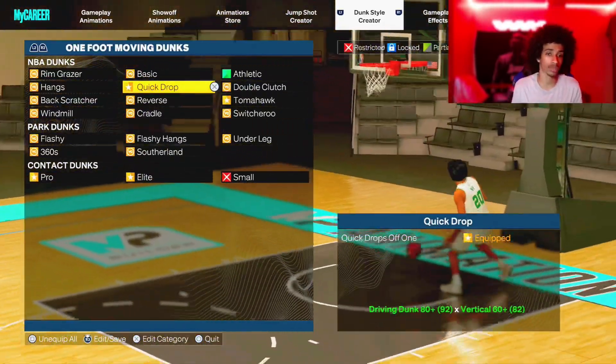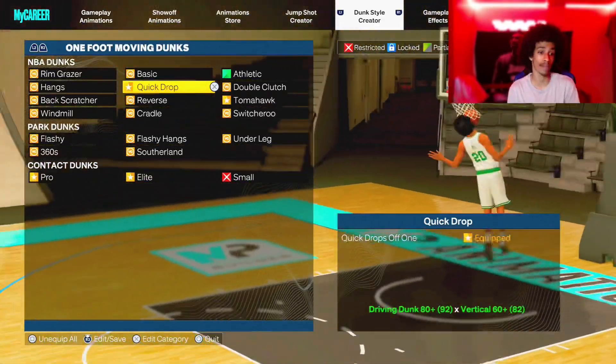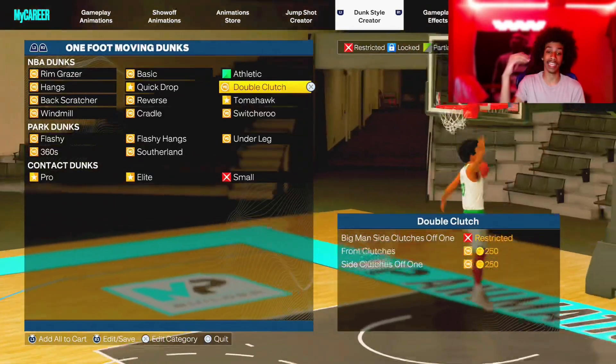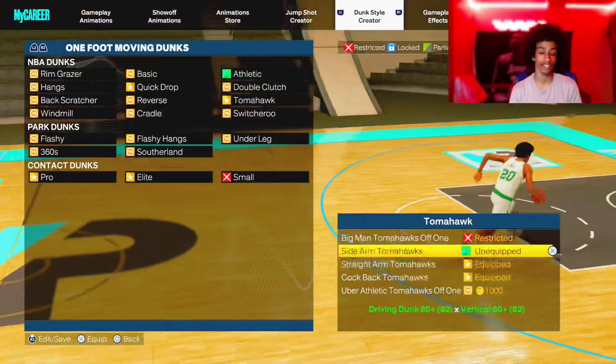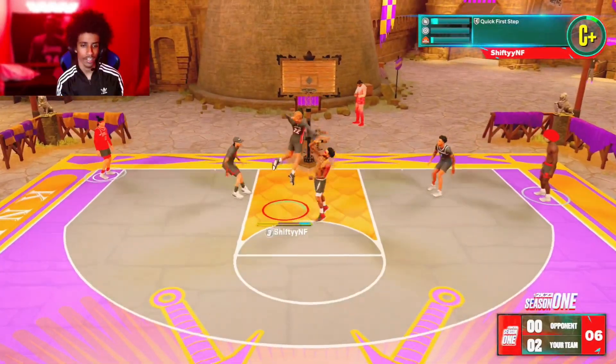For my dunks, we're going to start off with moving dunks. Make sure you have Quick Drop on — it's probably the most important dunking animation in the game. It's unblockable, and it lets you take off from further out. It's overpowered. The one dunk that's glitchiest is Tomahawk — the straight iron Tomahawk is probably the glitchiest dunk package in the game.